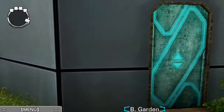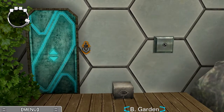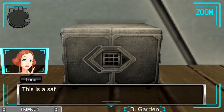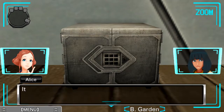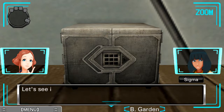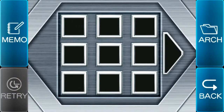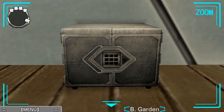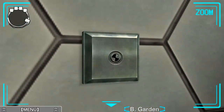We've got the entirety of this place to look. Oh, and here we have the safe right off the bat. This is a safe — it looks like one at least. That's right, we're with Alice. Alice Lodeer. There was a safe that looked like this in the crew quarters too. Let's see if we can get it open. Nah, we don't have anything for it at the moment.